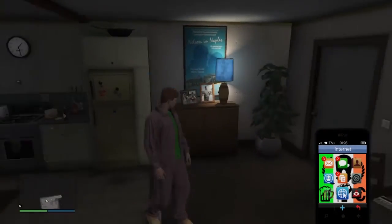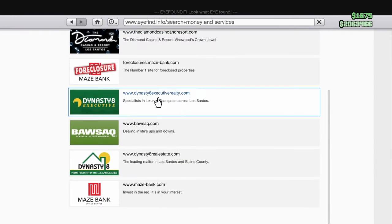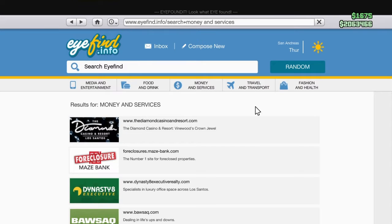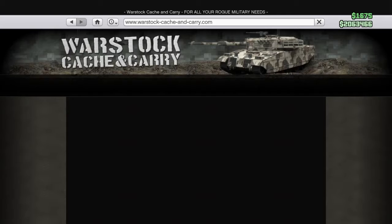So guys, I got rid of the old apartment that we had — I know it's pretty nice, right? Anyway, we have 2 million in the bank right now, so it's going to be helpful and useful.